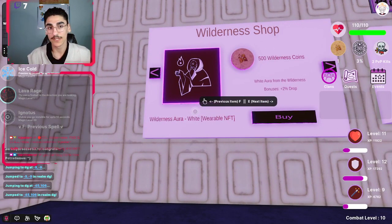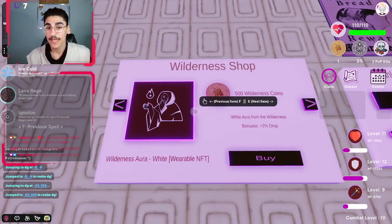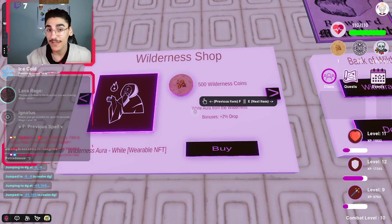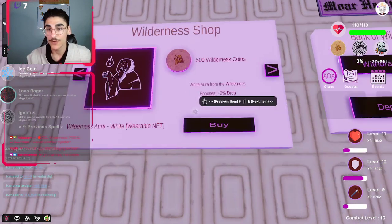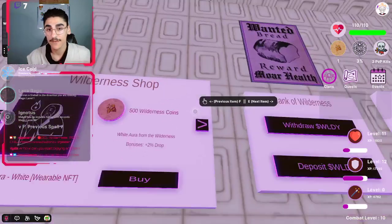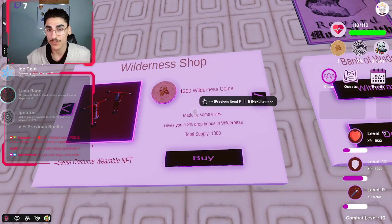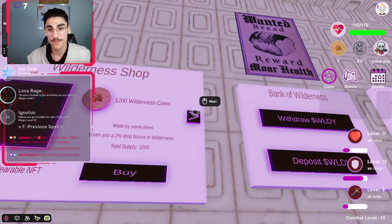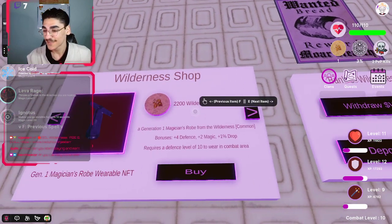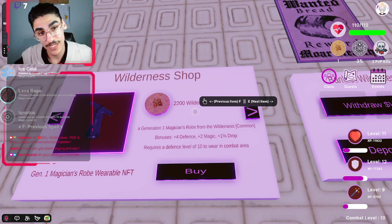The NFTs are totally linked to your OpenSea. You will walk to the shop — it's on the wall. You will find this GUI where you have an arrow and where you can buy stuff. Once you make like 500 Wilderness coins, you can buy an NFT and you will get a bonus drop of 2%. Other items also give a 2% bonus drop. You can hold or sell those NFTs.